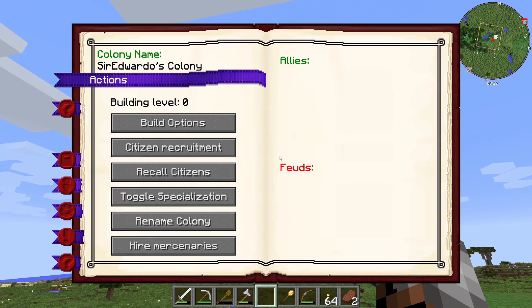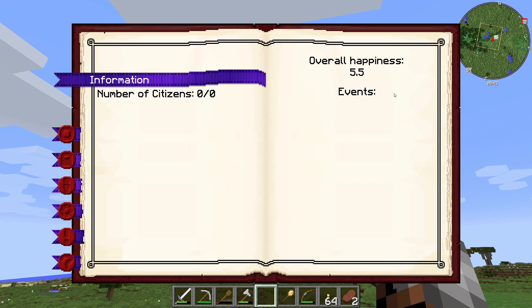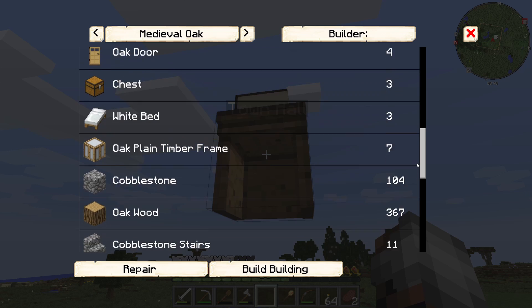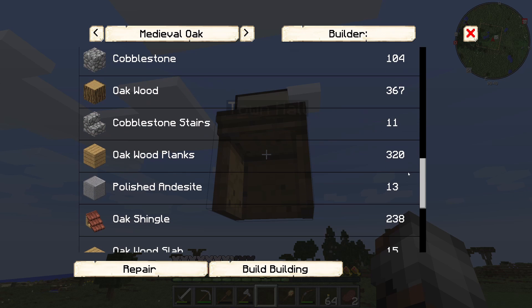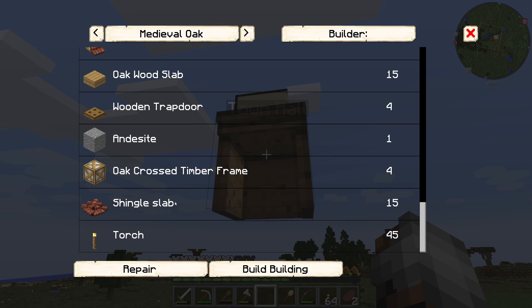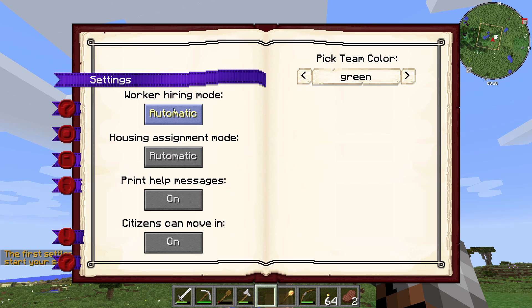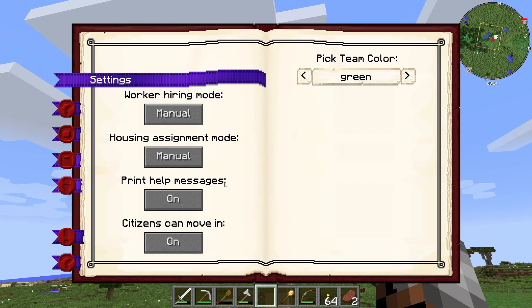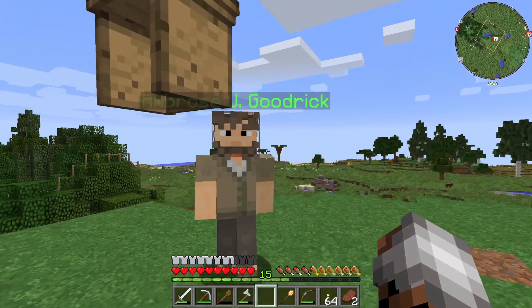This is our town hall block - Sir Eduardo's Colony. It'll tell us our citizens, our overall happiness, and events that are happening. These are actions - build options - this is how we actually build things. It gives us a list of all the different materials we'll need. For level one we'll need plenty of cobblestone, oak wood, oak wood planks, oak shingles, oak cross timber frame, shingle slabs, and torches. We'll need to make a builder's hut. Worker hiring mode - set that to manual, same with housing assignment so we can hire and house them manually.